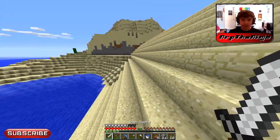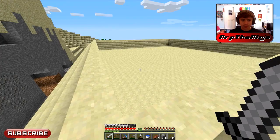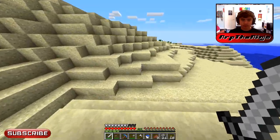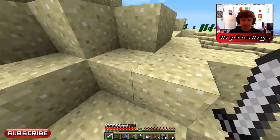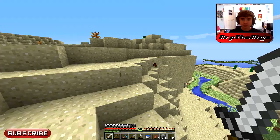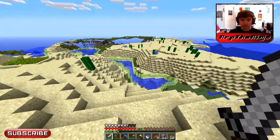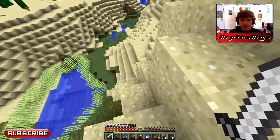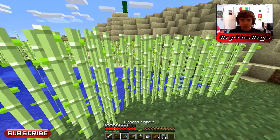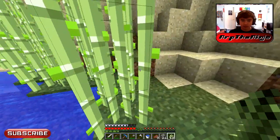I want to enchant the pickaxe right now. I'm not going to finish the pyramid off-camera because that wouldn't be fun for you — you wouldn't get to see it being built. But I may just keep terraforming and try to get more sand so it's ready in the next episode. What I want to do is get enough XP to enchant a diamond pickaxe at level 30 and hopefully get fortune.